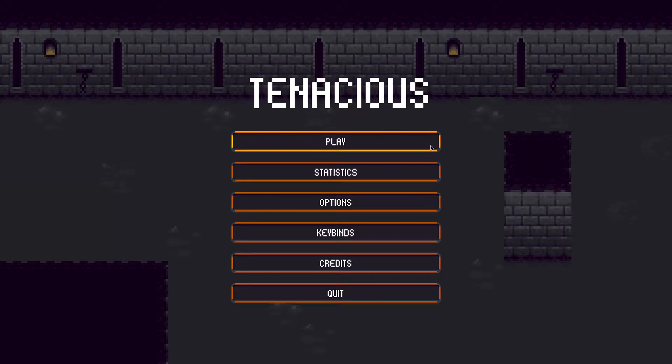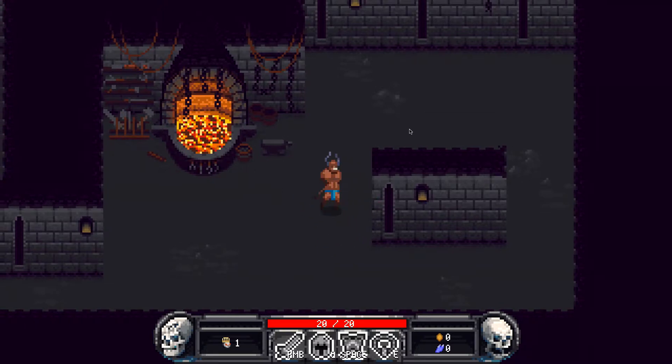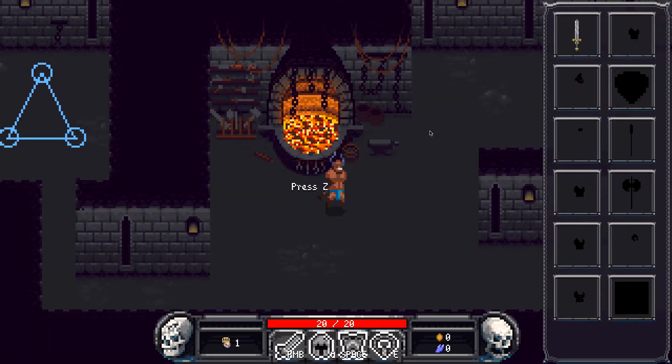Now the class selection is much more traditional. If I click play, I'm prompted to choose a class — I can choose the Knight, or the Necromancer. You will not be able to play as the Necromancer until you complete a successful run as the Knight. That's pretty standard as far as roguelikes go. Then I can click Choose and start my playthrough.